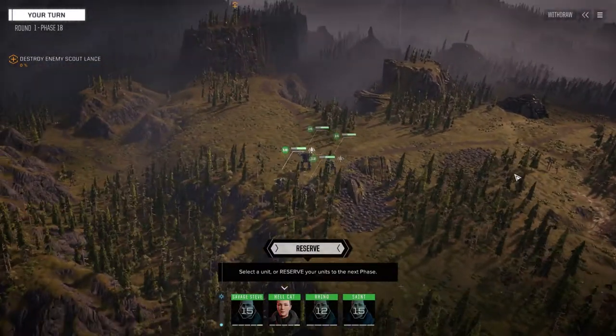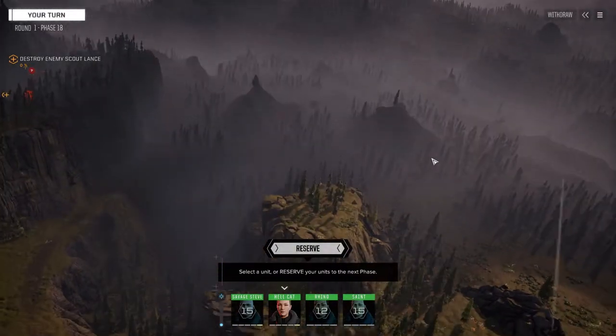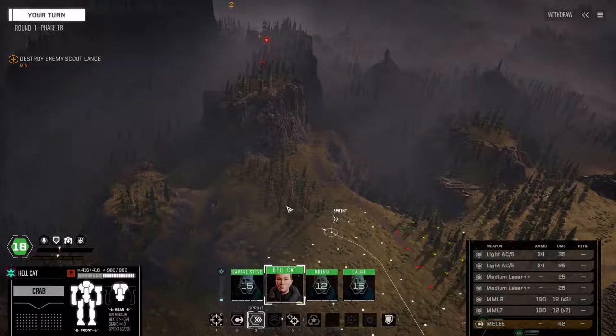We've been heading up the road, made our way through the trees and traced them up here. Looks like they were ready for us — they tried to set a bit of an ambush. We're going to move in, break up that ambush, and get that currency they're carrying.